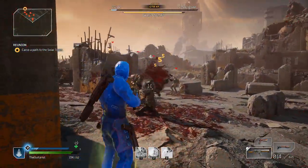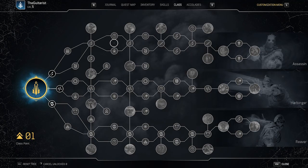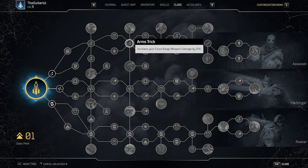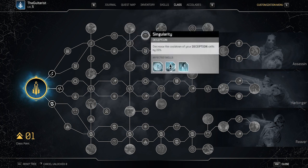The class doesn't stop there. Once choosing the trickster class, you get to choose class points to invest all of your points in becoming an assassin, harbinger, or reaver, that help utilize the skills your class provides — such as close range combat, shields, or anomaly buffs.